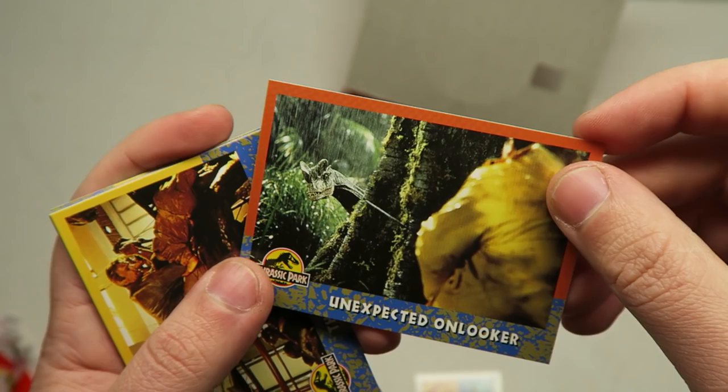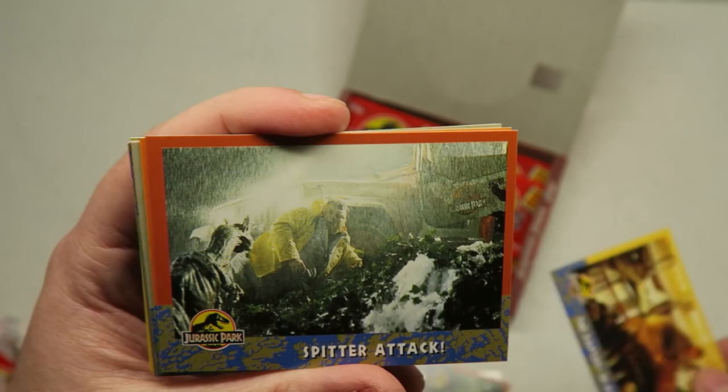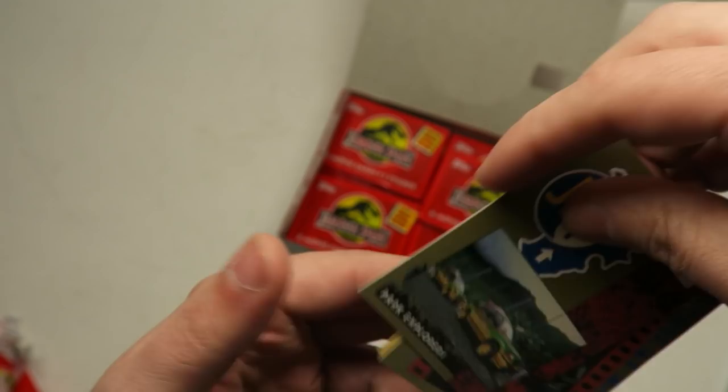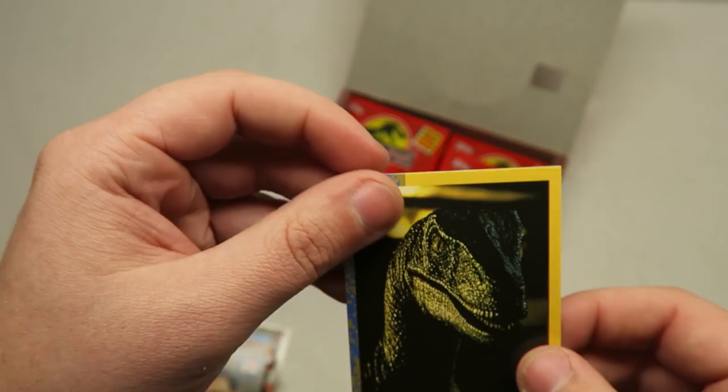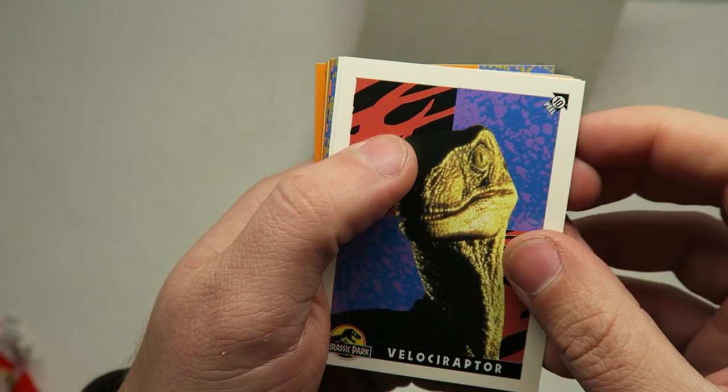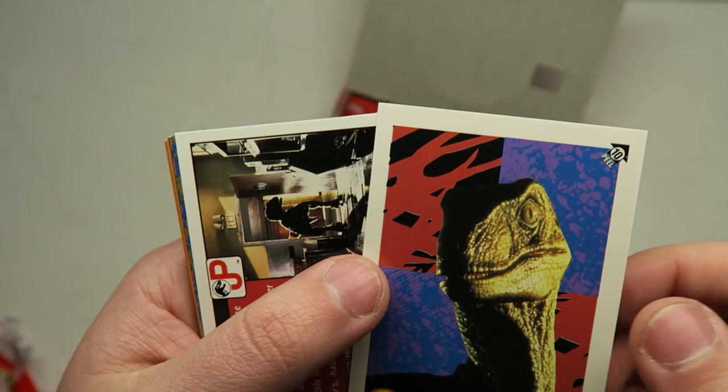We got a Dilophosaur sticker. Unexpected Onlooker — right before he gets his face spit on. Good old Ned. The Raptors in Pursuit. Spitter attack — we hadn't had any Ned cards and now we've got like three. King of the Dinosaurs. Dr. Alan Grant. Park Explorers again on set. Also, if I end up with a bunch of duplicates, I might pick through them and put them on my eBay page. Check the description of these card pack openings — you might be able to get your hands on some of these cards.